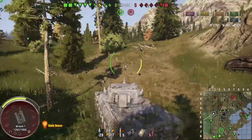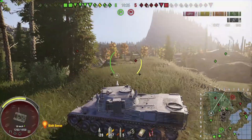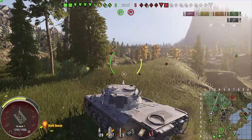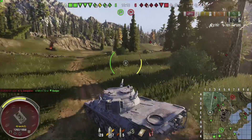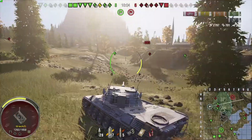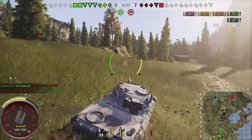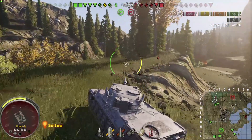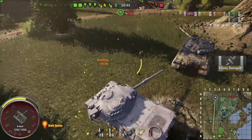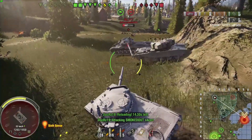I still have heat loaded and move out because I'm aware the Object 277 could rush me. I take the trench route since the E-100 decided to pursue me, and I didn't want a close-quarters fight against both an E-100 and a 277. I back off to a support role — the E-100 is low health and gets eliminated by the Progetto 65. I then decide to flank the Object 277 with medium tank teammates nearby. I sneak up behind the 277, and he's too focused on the 4202 and Progetto 65 to worry about me.